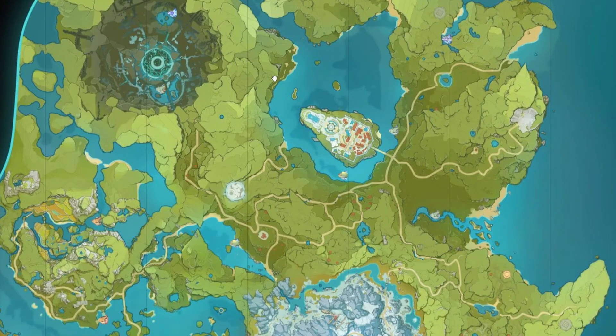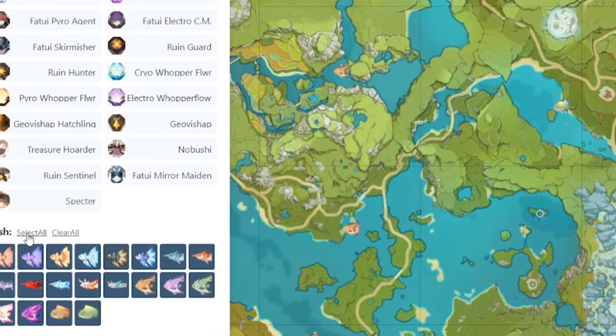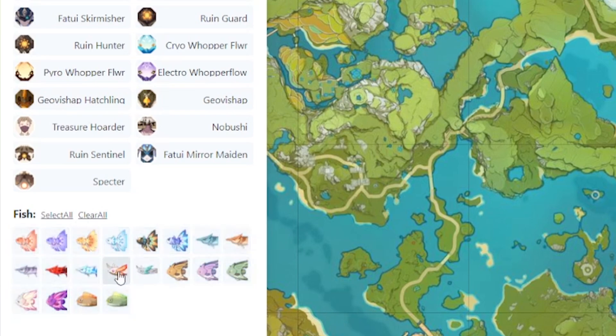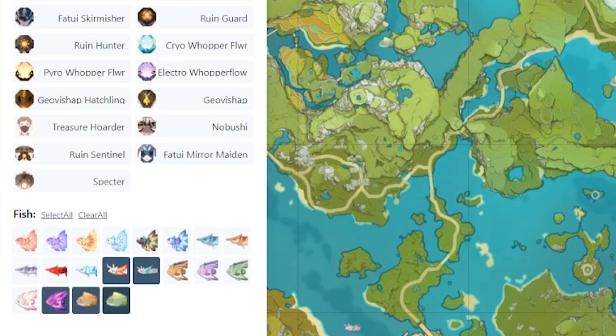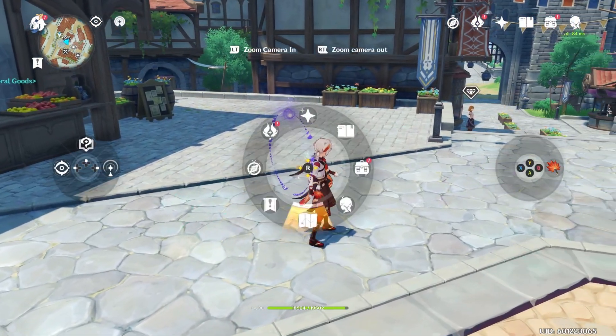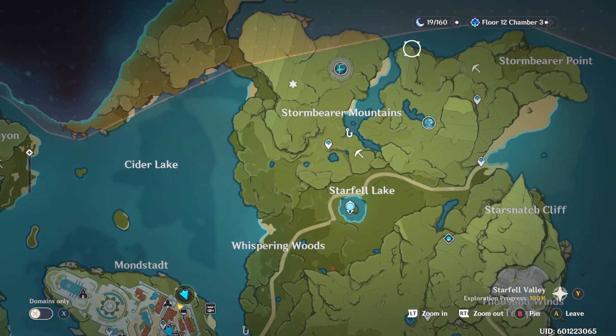The official Genshin interactive map is really useful — you can scroll down to the fishing section and select specific fish to see their locations. For The Catch, let's select the koi fish, angelfish, and puffer fish, and it will show you all of their locations across the map.